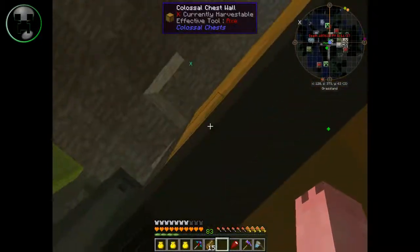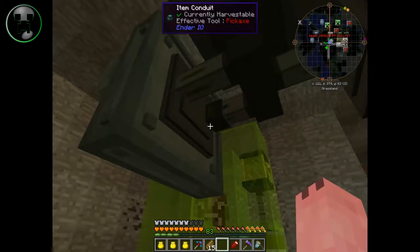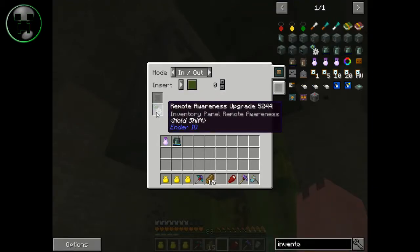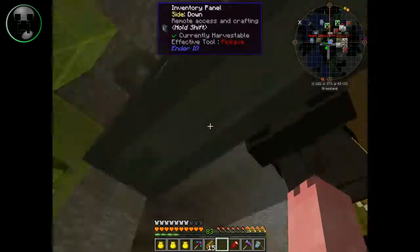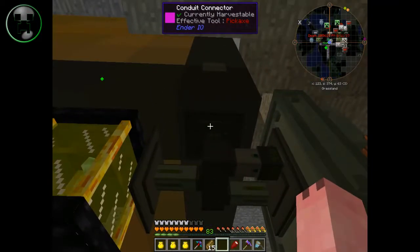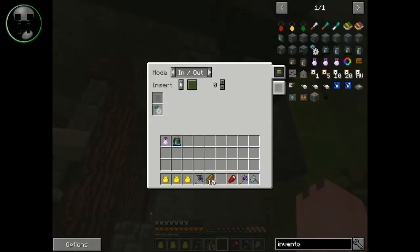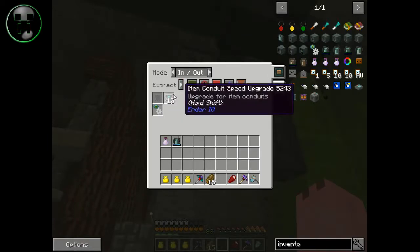As you can see over here, it connects to the chest. I've got it with item conduits going in and out, these settings. And as you can see, I have the remote awareness upgrade there because you need it in order for it to work. And over here I have some speed upgrades.